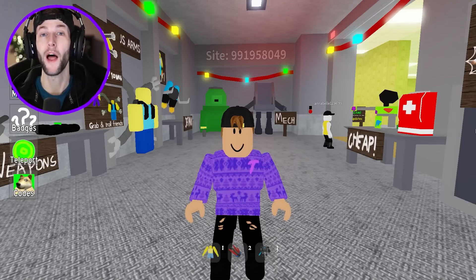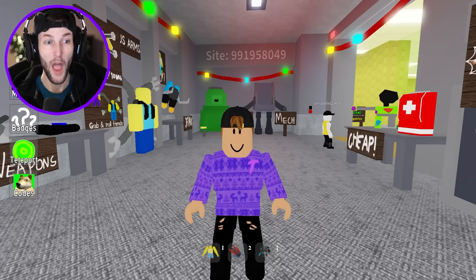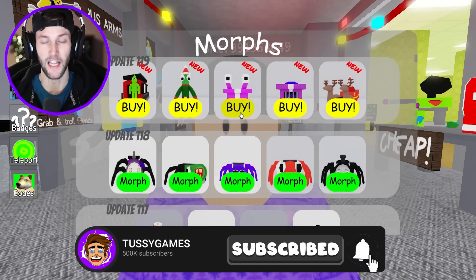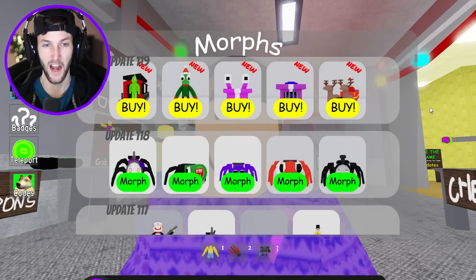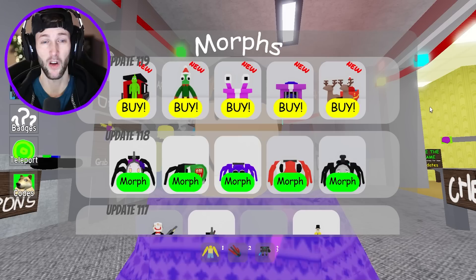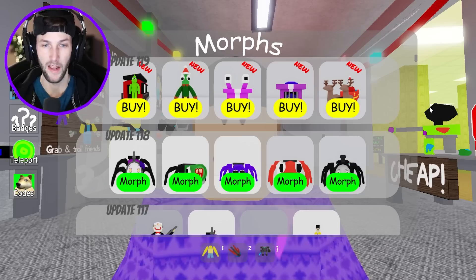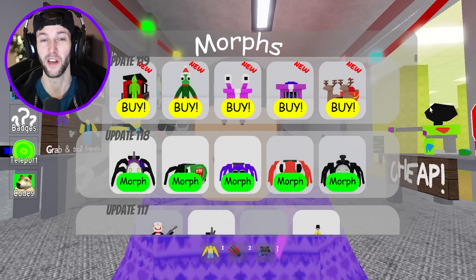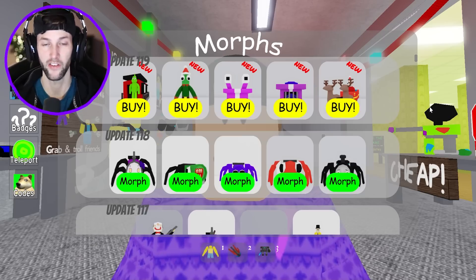Welcome back to another Roblox video. Today we have a brand new Backroom Morphs Christmas special update. Let's see which morphs we have today. We have the Grinch sitting on the back of a train — kind of looks like the caboose. We got Rainbow Friends Green who has a Santa hat on but his clothes kind of look like he's dressed as an elf.